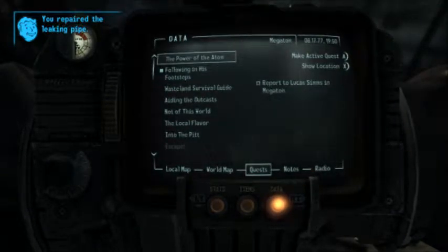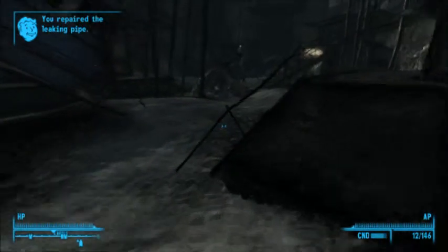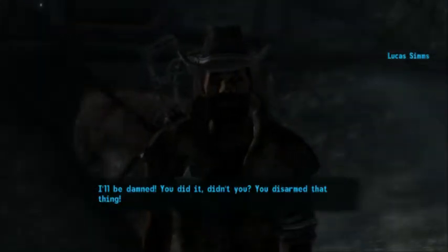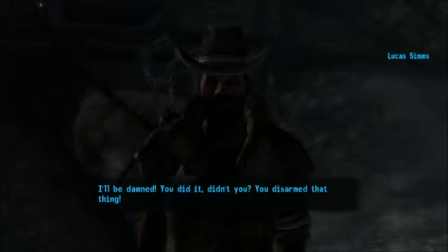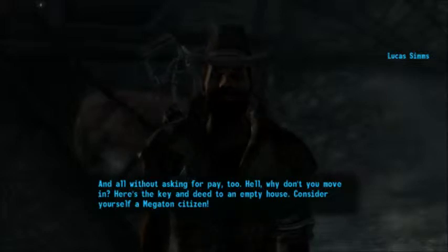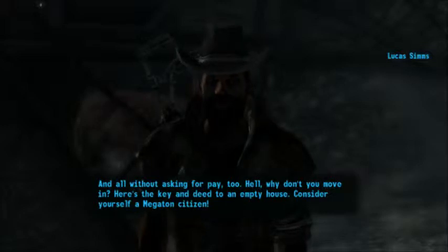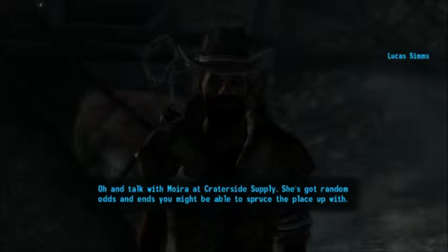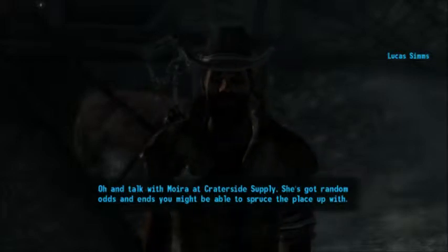I don't know what I do - I rarely do this quest. Report to Lucas Sims. I think that's Lucas Sims right over there. I'll be damned, you did it, didn't you? You disarmed that thing, and all without asking for pay, too. Hell, why don't you move in? Here's the key and the deed to an empty house. Consider yourself a Megaton citizen. Talk with Moira at Crater Side Supply - she's got random odds and ends you might be able to spruce the place up with.